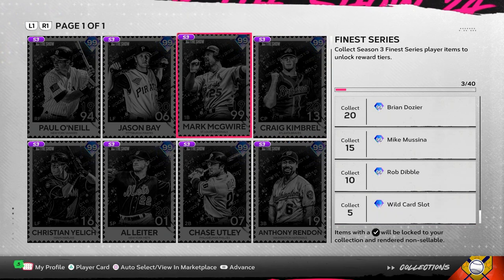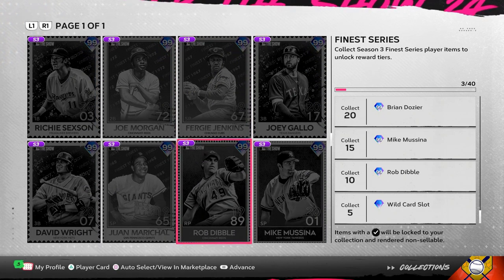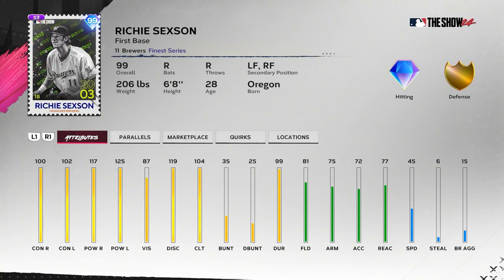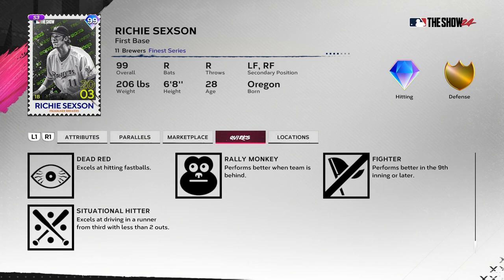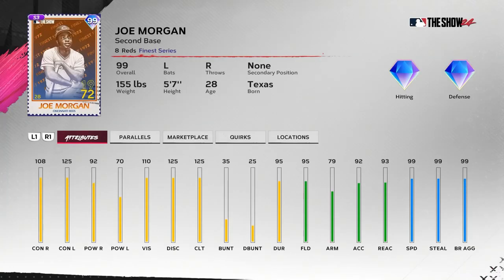You get another wild card slot if you don't already have all four — most people probably already have that. For team affinity, I'm not going to go through all the cards, but some that stand out: Richie Sexson — a new legend this year. He had a Season 1 card that was okay, but this one looks pretty good. Contact is sitting at 100/102, vision at 87 — I'm not sure how well this plays on Hall of Famer or Legend — but Brewers fans will want to try him out.